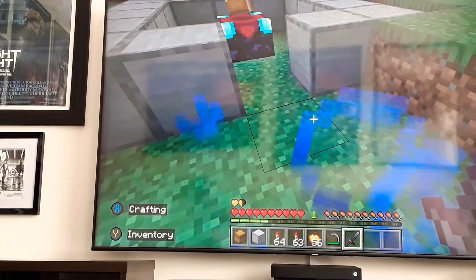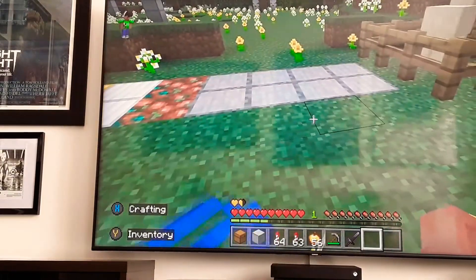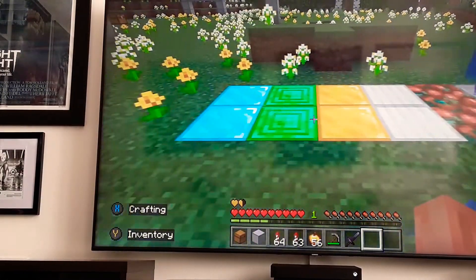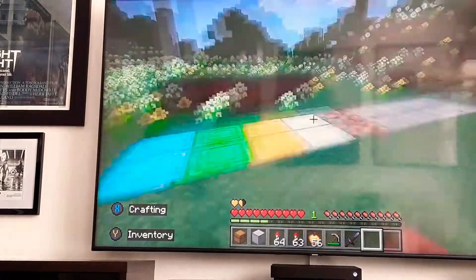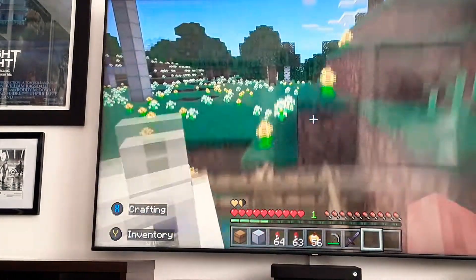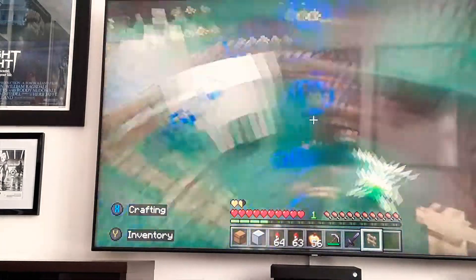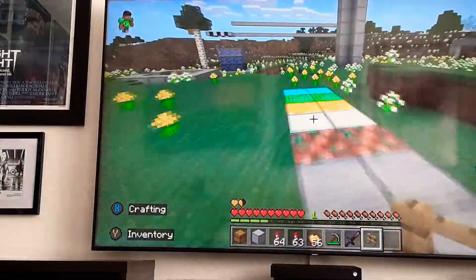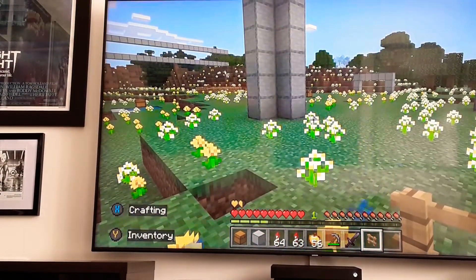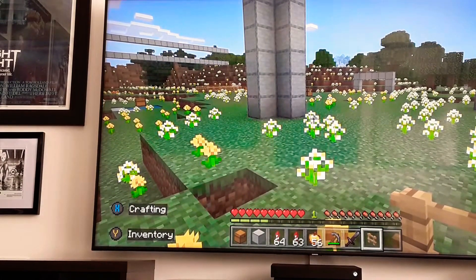Next myth: llamas can spit from 10 blocks away. I've set it up — stone, copper, iron, gold, emerald, and then diamond at 10 blocks. So I'm supposed to hit him. Oh, the llama can spit more than 10 blocks! Cool.